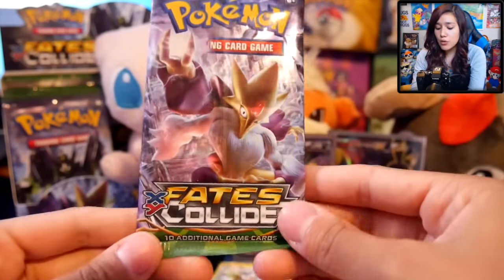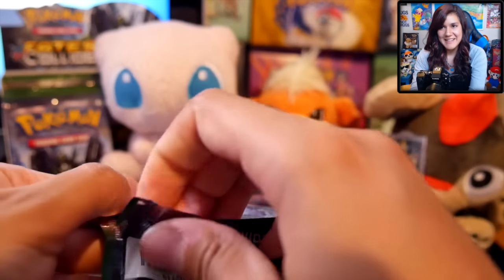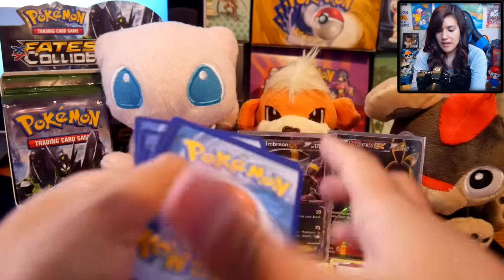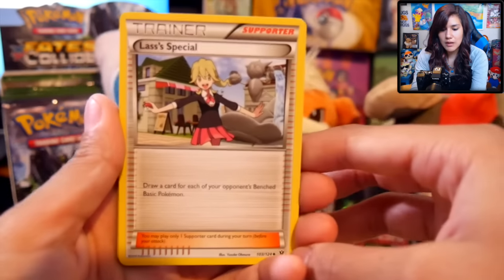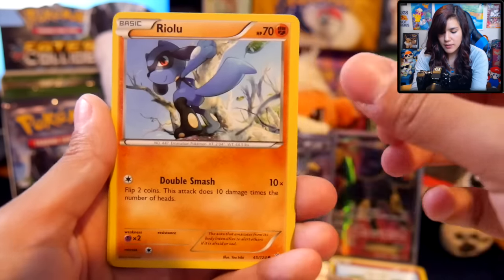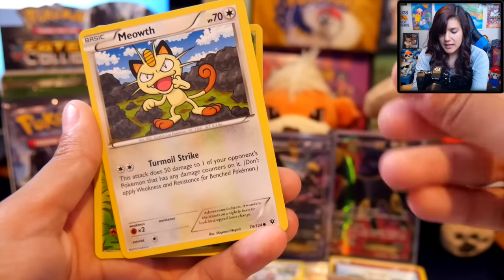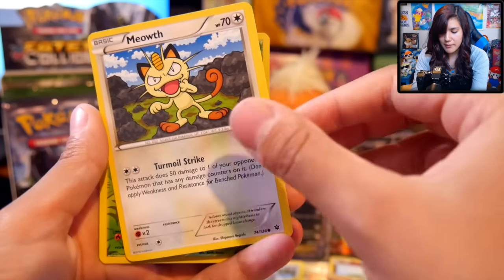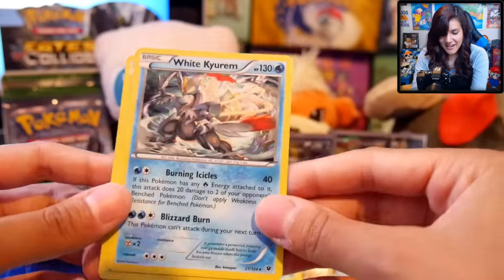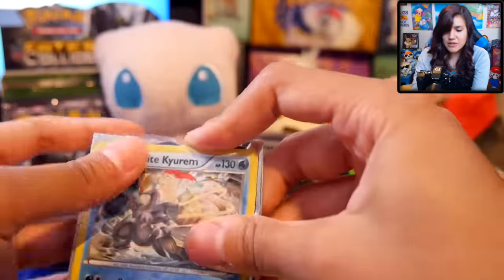We're down to our last pack. I feel like we just flew through this. My voice is a little gone because I was yelling so much about Umbreon. Let's see what we got out of our last pack. Hopefully we can finish strong with an EX or a Break or even a holo. We got a Lasses Special, a Wheezing, Lucha, a Riolu, Deerling, a Jigglypuff, Gothita. We got a Meowth, a Burmy, and a White Kyurem — awesome! I have not gotten many of this holo. Very nice.